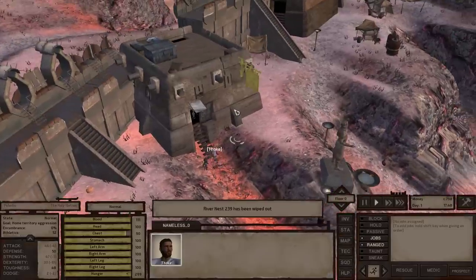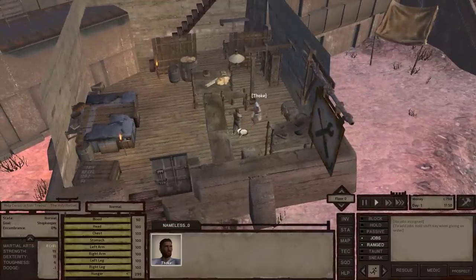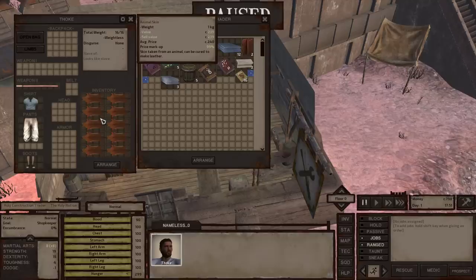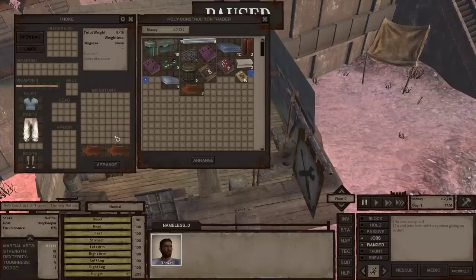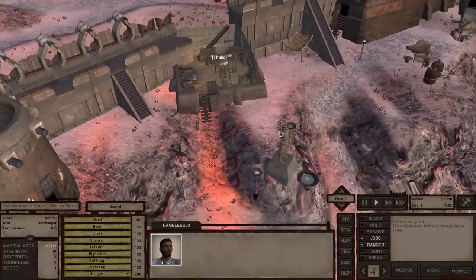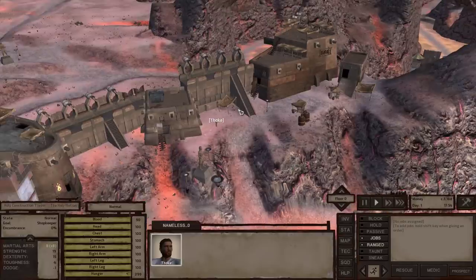Let's go over to this vendor — it looks like a holy construction trader. Either way, he's going to pay roughly the same as any other vendor in that same city. He's going to pay us about 239 cats for these leathers, so I'm going to go ahead and sell all these leathers. Making sure he's got enough money to cover the transaction, which he does — and now we find ourselves with 3,000 cats. Within just a few minutes, we've already gone from basically having 200 cats all the way up to about 3,000.